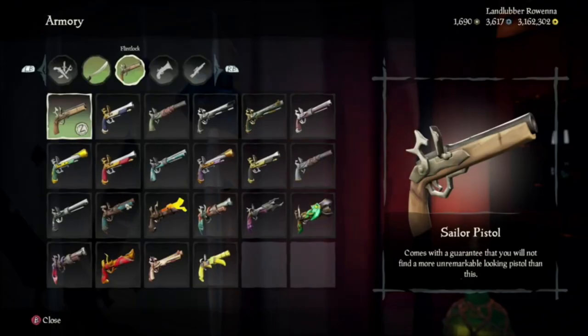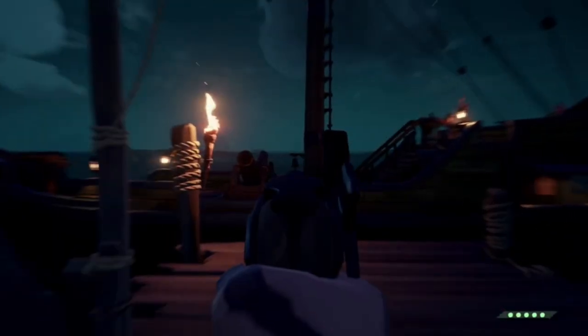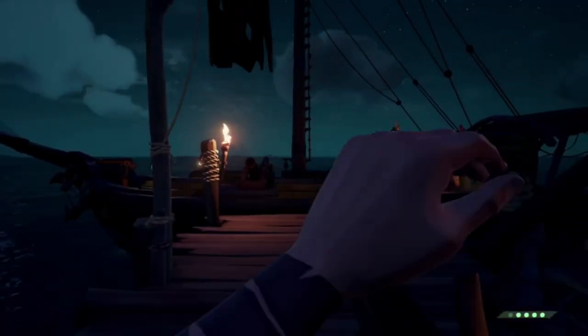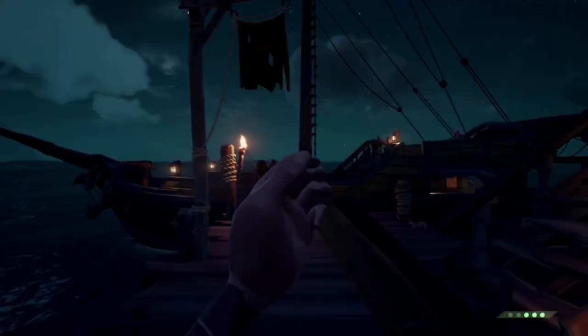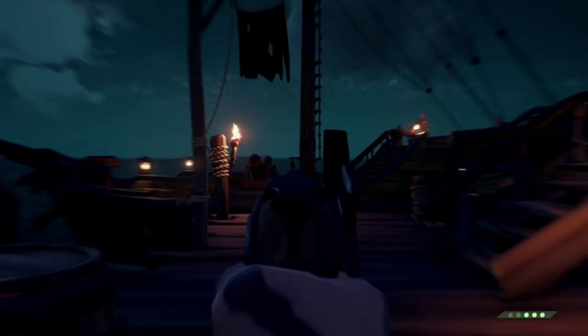First up, a crowd favorite of new sailors and pirate legends alike, the Flintlock. This is a great weapon for close quarters and mid-range combat, has the fastest reload speeds in the game, making it an ideal weapon for PvP or PvE.